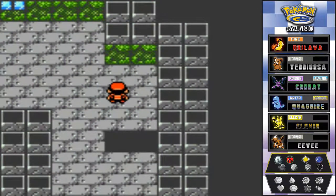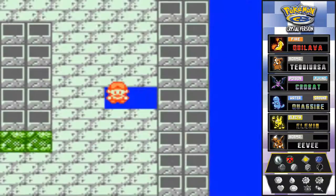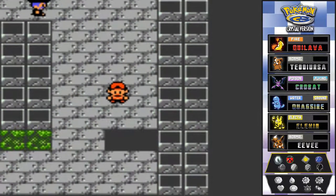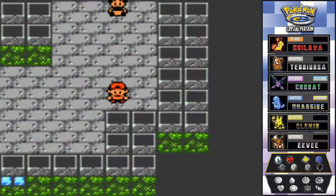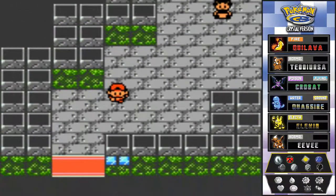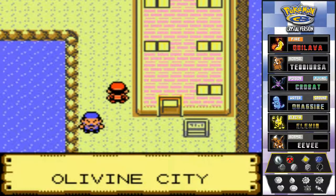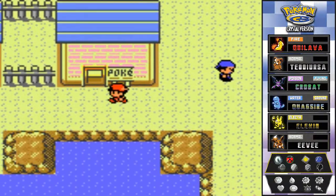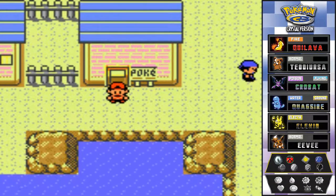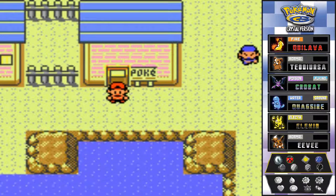Now that that's taken care of, we're going back down all the way. And that's basically it for our tour of Olivine City and the lighthouse. Our next adventure is crossing the sea to get to Cianwood City. Stay tuned guys - in the next episode we'll be going to Cianwood City. See you guys tomorrow!